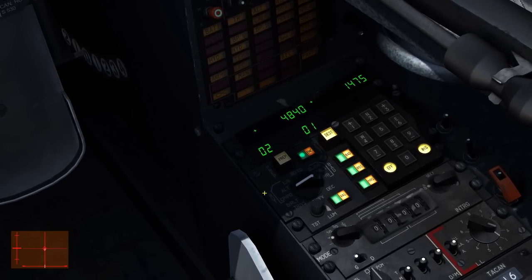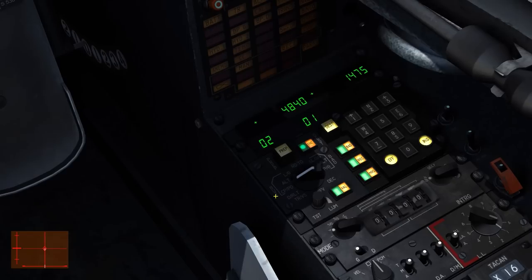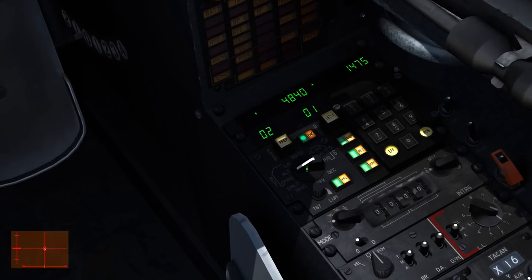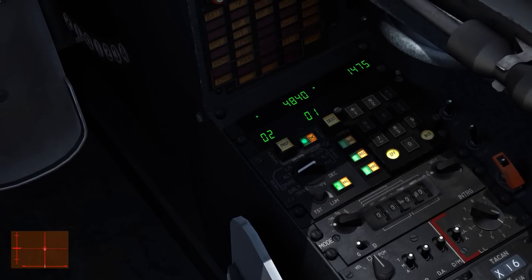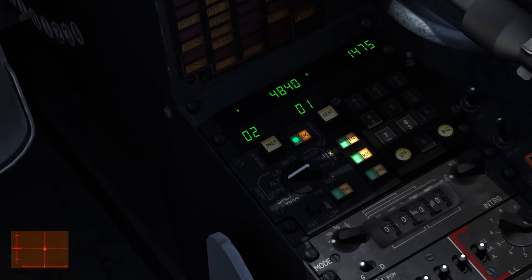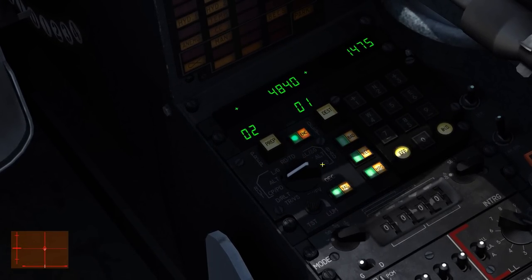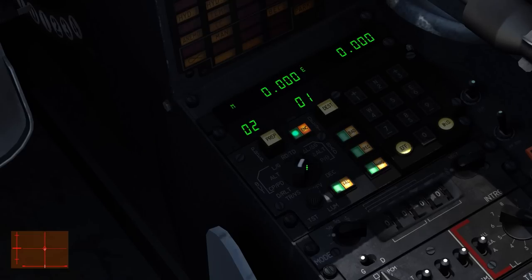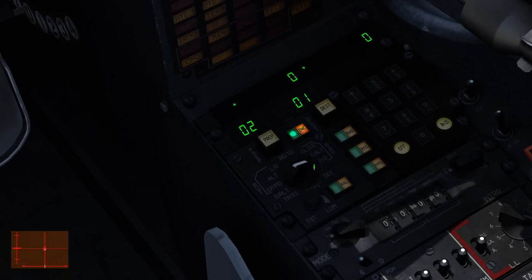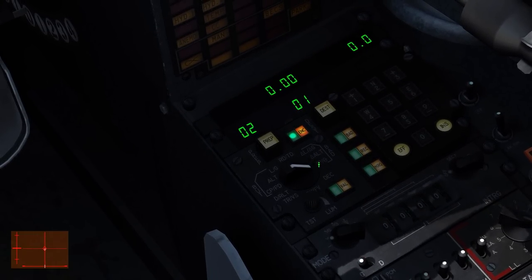Here we can see all the information about the waypoint. The BUT page shows waypoint information including latitude, longitude, altitude, and so on. There's also the BAD page, which represents the waypoint offset — it contains offset latitude, offset longitude, offset altitude, and rho and theta values.